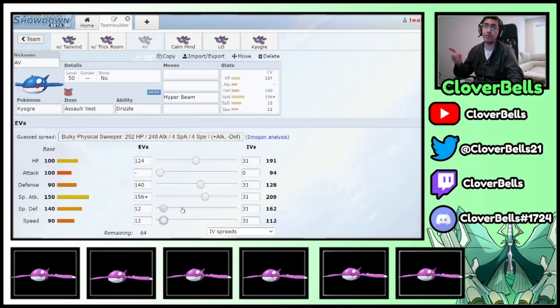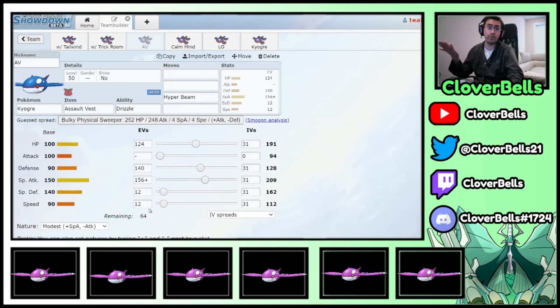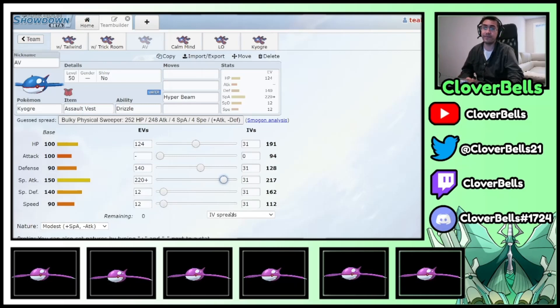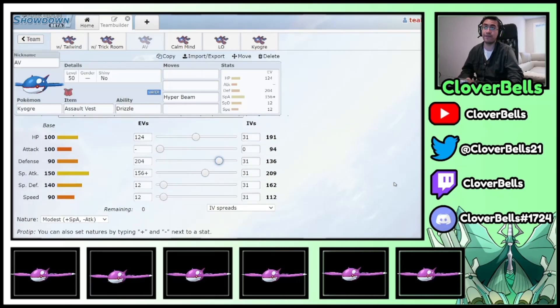The idea is: once you know your Speed Tier, the leftover EVs can go wherever you want depending on what you need and what else you have on the team. You could invest more into the Special Attacking stat, or keep putting it into defensive bulk — now you're really chilling against the Defiant Thundurus. It really all depends on what you want. As long as you have that even number in your Assault Vest Special Defense, you're just kind of chilling.